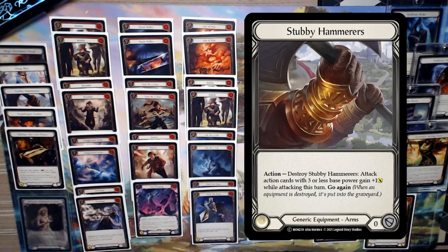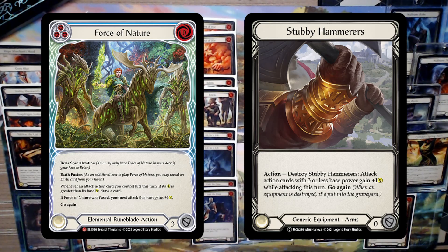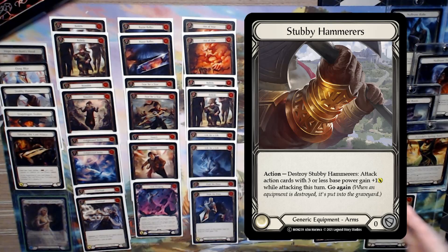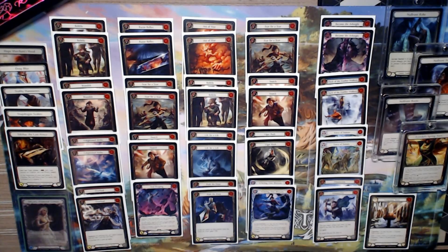This combo deck is built around a two-card combo: the deck's namesake Stubby Hammerers and Force of Nature. You play Force of Nature and use your Stubbies to give an extra one attack to all your attacks with base three or less attack. The deck is full of attacks that hit for three like Scar for a Scar Yellow, Belittle, Vigorush, Overload, and so on. Hopefully our attacks will hit, and because they're pumped by the Stubbies we will proc Force of Nature and draw a card, which we then play and hit their face with, which will be buffed by the Stubbies — letting us draw another card, and we continue on and on until our opponent dies.